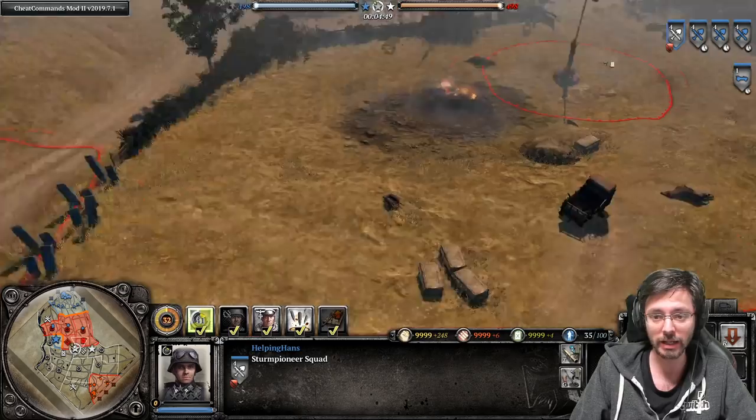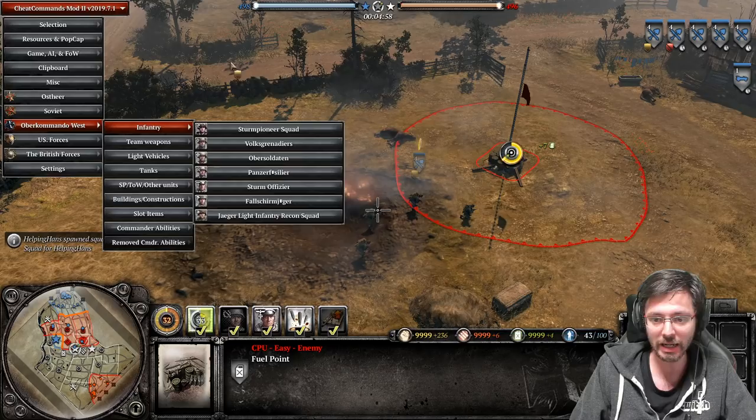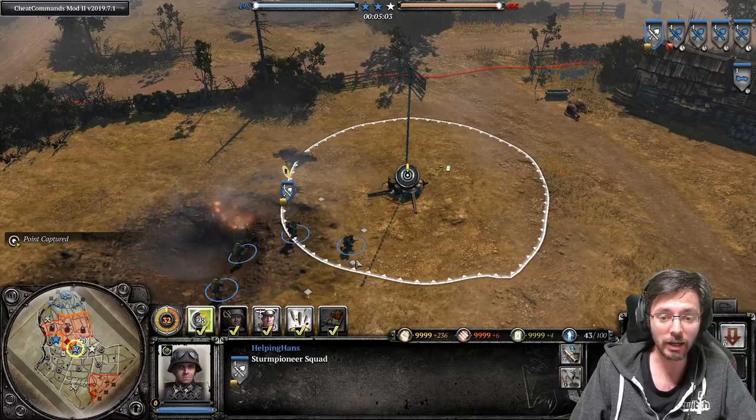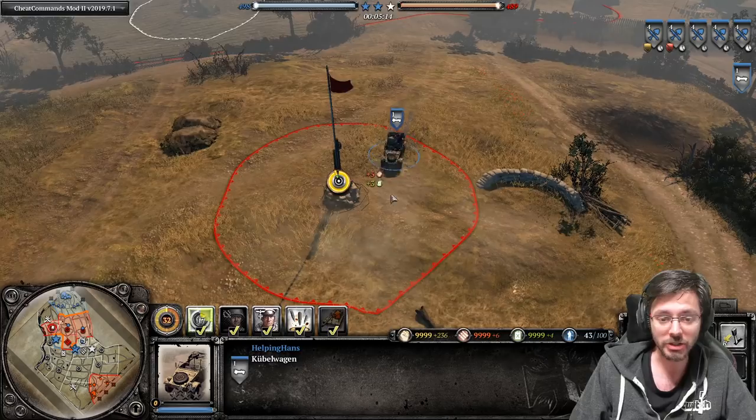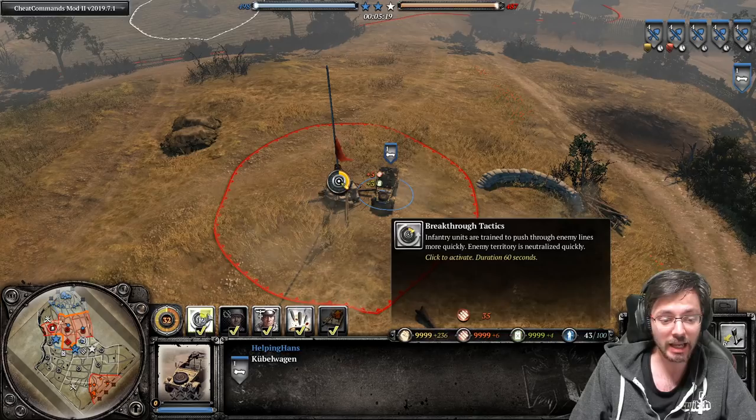If you've just got a Sturm squad trying to capture a point, you can quickly decapture fuel points and munitions points, because those take a lot longer to cap and decap compared to normal strategic points. However, when this ability is active it does not increase the speed of the Kugelwagon capping - it's only infantry that get a boost.